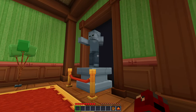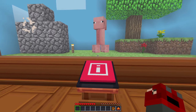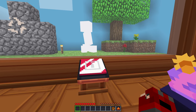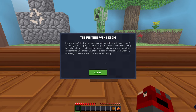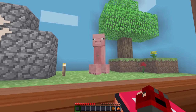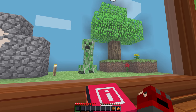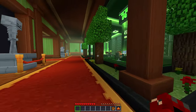Let's check out what is over here. We've got some skeletons, zombie, creeper. Sticker collected. The pig that went boom. Did you know the creeper was created almost entirely by accident? Originally it was supposed to be a pig, but when the model was being built, the height and width values were mistakenly swapped, resulting in it standing up vertically. Watch this poor pig morph into a creeper, mirroring Minecraft's most famous model mix-up. So it was basically just a pig, and then they kind of messed it up, retextured it a little bit, and they were like, alright, we're going to have a new mob. And it is super iconic now.